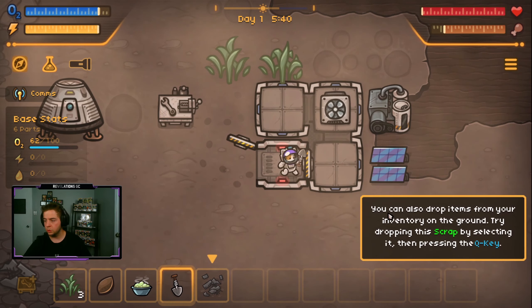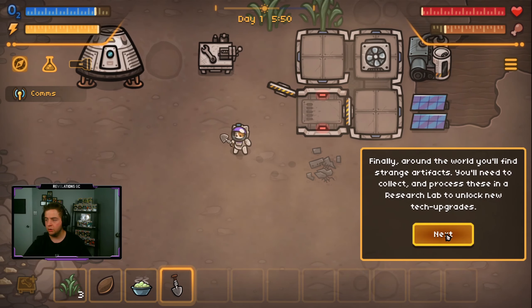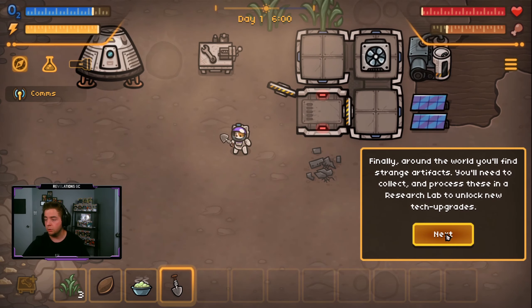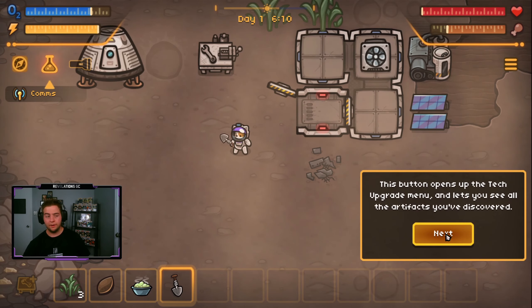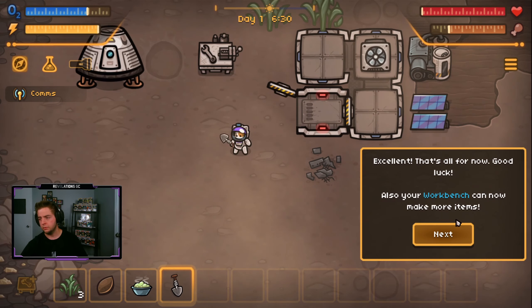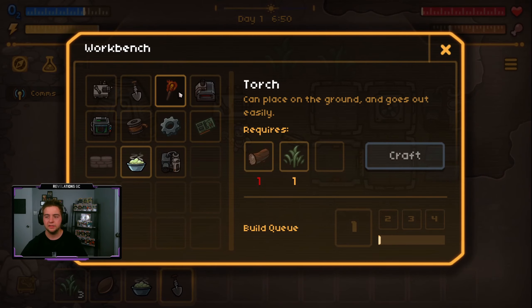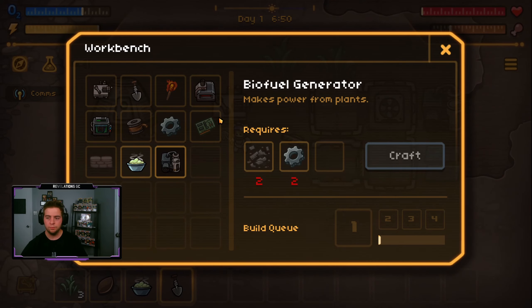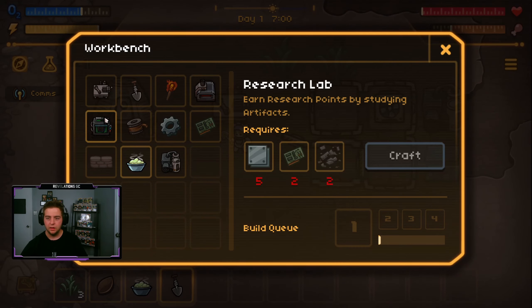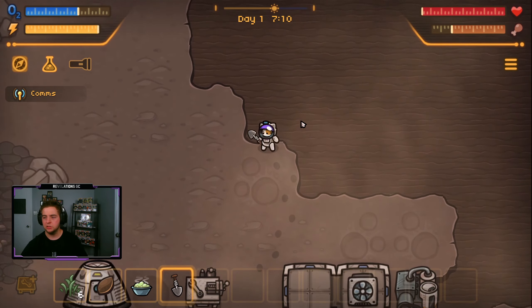You can also drop items from your inventory on the ground — try dropping this scrap by selecting it and pressing Q. Around the world, you'll find strange artifacts. You'll need to collect and process these in a research lab to unlock new tech upgrades. This button opens up the tech upgrade menu and lets you see all the artifacts you've discovered. That's all for now — good luck. Use the workbench to craft more. I got the basics of it. So I guess our goal is just to continue to build up and have more. I don't know if there is any one specific objective — doesn't really seem like it. But it does seem like right now we can just kind of go off and collect.